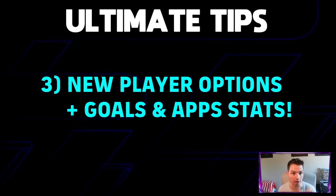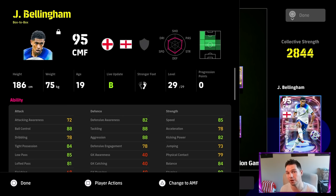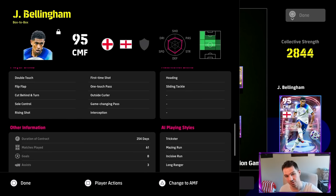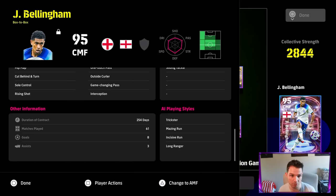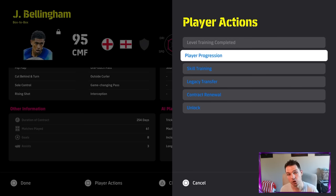Next up: the new player options, and goals and appearances stats have finally been added — something I've been asking for since eFootball 2022. They've reworked the player options in eFootball 2024. From your main menu screen, press Square on PlayStation or X on Xbox/PC and you'll get the Player Actions menu. From there you can control everything — train players up, see his stats, appearances, when he joined the club, nationality, and more. They're probably laying the groundwork for Master League here.